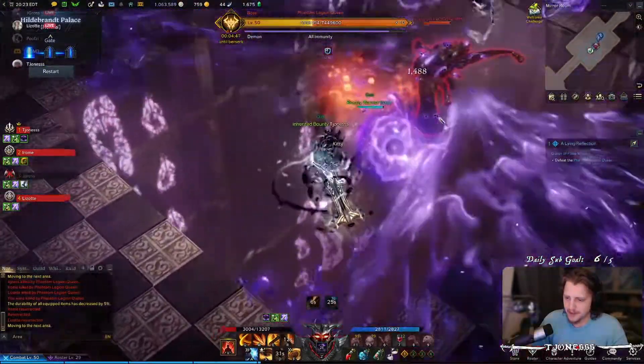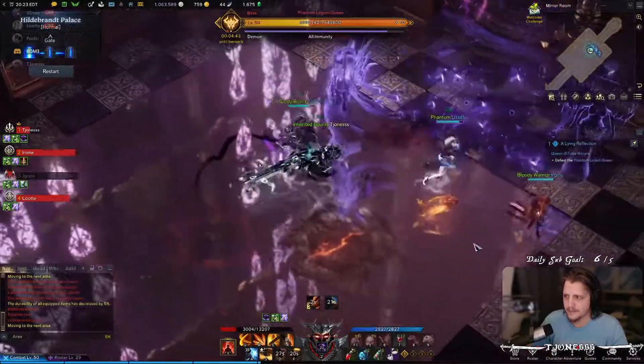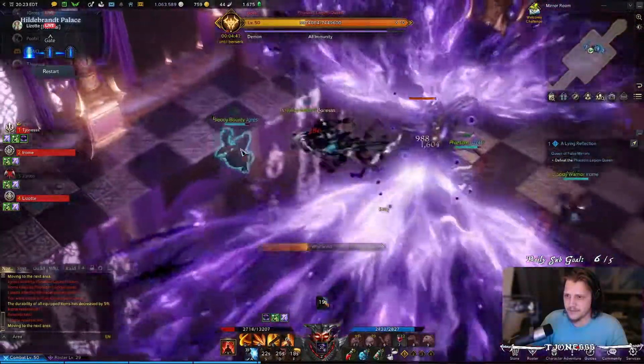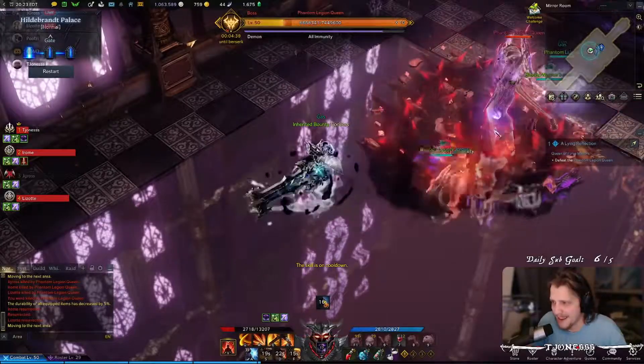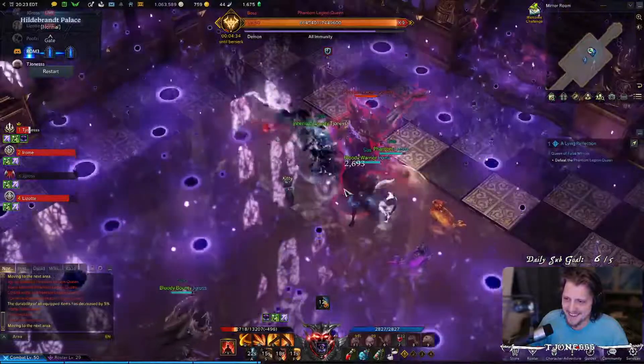Attacking from the side will completely negate the possibility of getting attacked by her main ability. It's a cone that shoots out front and back of her, and the safe zones are to the side. She'll also do a radioactive AOE where there are three safe sides, but you can stay close and dodge it all.